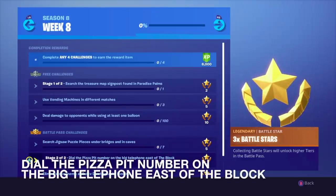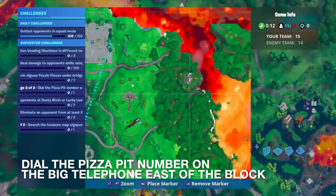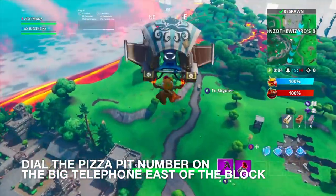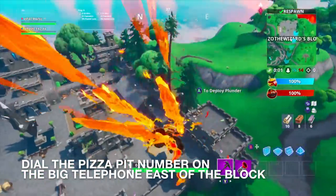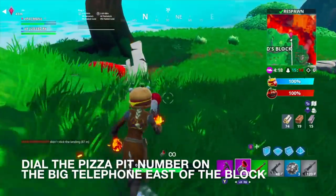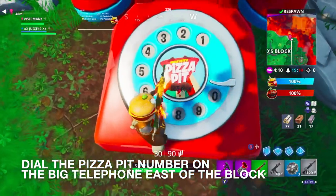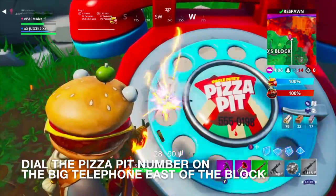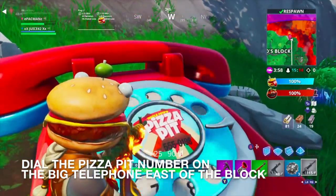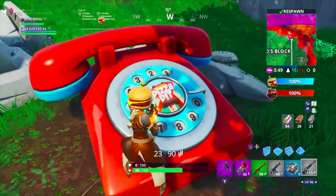Now we're going to dial the Pizza Pit number on the big telephone east of The Block. Right where I marked, that's where we're going to have to go. We need a weapon first — it's a lot easier if you just shoot at the numbers. Here is the telephone, and the number you have to dial is 5-5-5-0-1-9-8. Let's go ahead and do that: 5, 5, 5, 0, 1, 9, 8. And there we go — we got credit for dialing Pizza Pit.